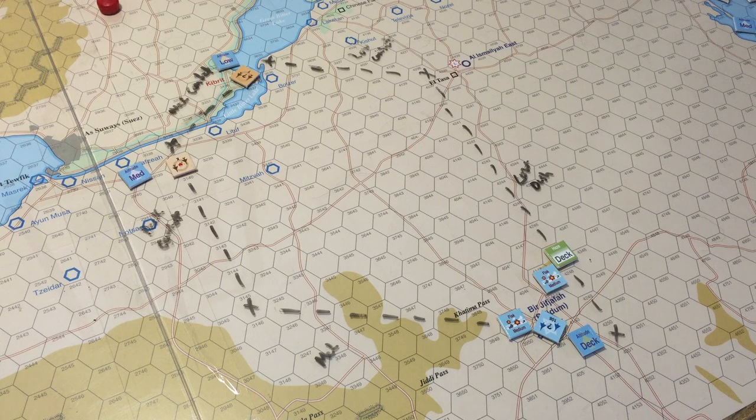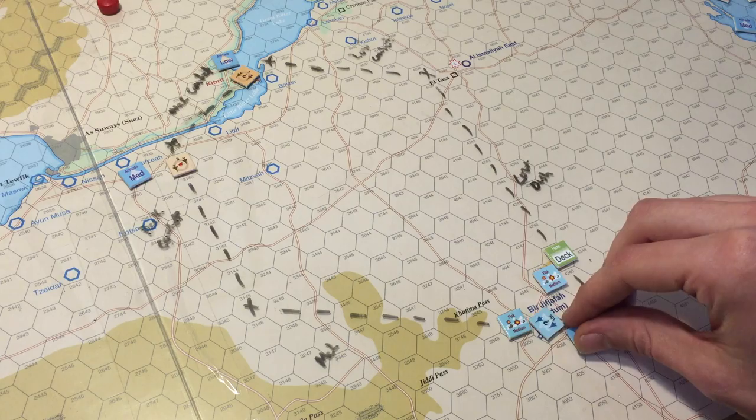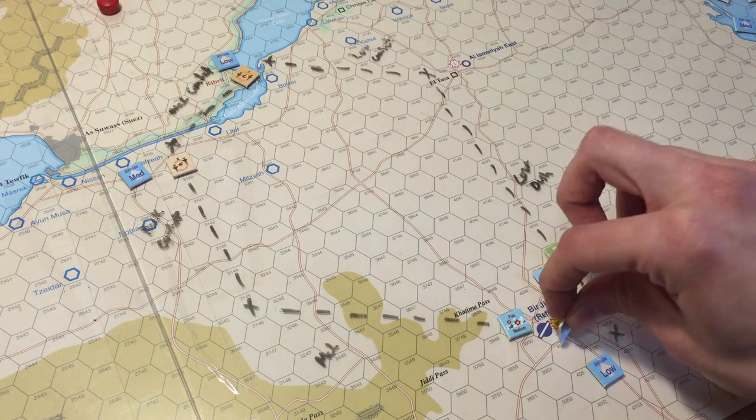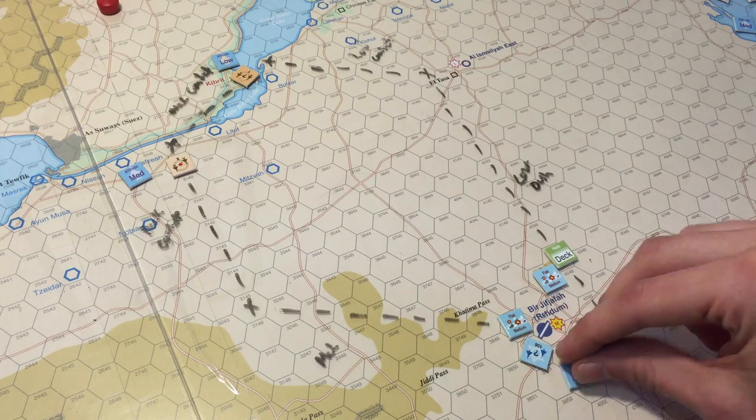The clean Israeli flight gets to move half its movement — four points, so two now. He climbs to low and moves one hex. Everybody's moved. We didn't use any fuel, there are no SAMs, no admin. Back to random events next turn — we roll a 12, fuel starvation again, which does not apply. Detection phase: the second Egyptian flight is no longer on the deck and gets detected. We also see if the Egyptians detect the Israeli flight — rolling a 15, yes, it's detected.